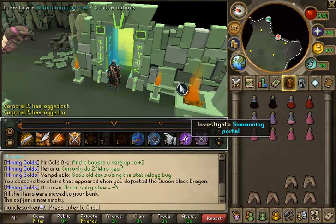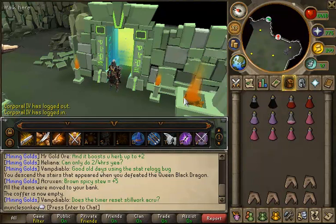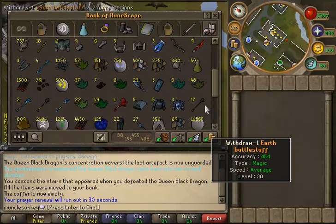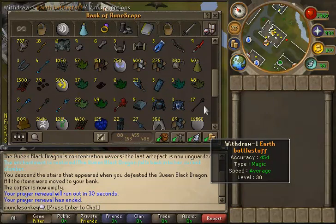I have not gotten any Nex splits yet, but as soon as I do I'll be putting some cash in the PVM tab as well. So now is the time of the video where I show my PVM tab. It's not that wonderful or that exciting, but we're just going to go into it. I've gotten a wide variety of drops because I've done a lot of different bosses. Probably the majority of the stuff in here is from DKs and Glaciers, and I've done a bit of Corp, some Tormented Demons, a bit of Nex, some King Black Dragon, and a little bit of QBD.